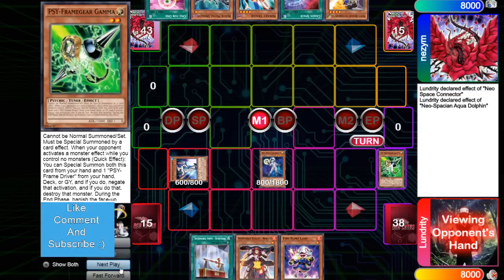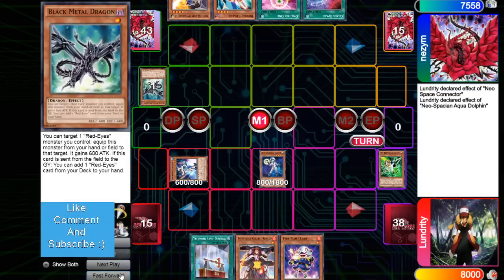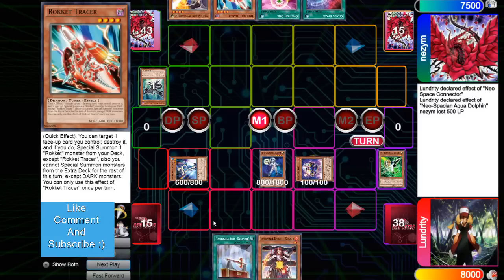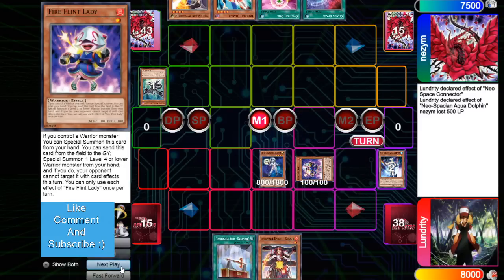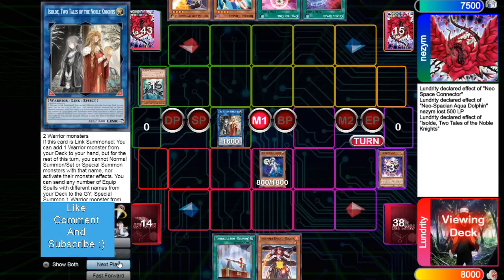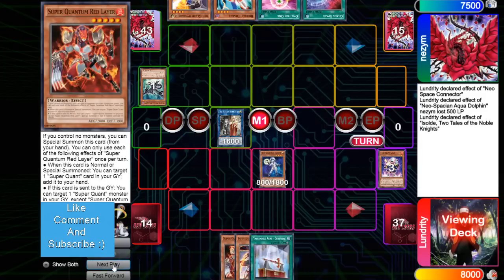Aqua Dolphin — get rid of Gamma, look at the opponent's hand, rip the Black Metal out of it. He's not scooping here; he's just letting his opponent look because, again, it's top 4 of a tournament. Your opponent knows what deck you're playing — there's no point in trying to hide it at this point. Summon Fire Flint Lady, get rid of Aqua and Fire Flint Lady to make a Soul. The Soul to add. He's going to add Red Lair.